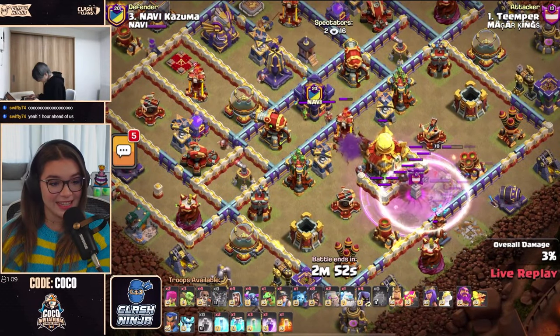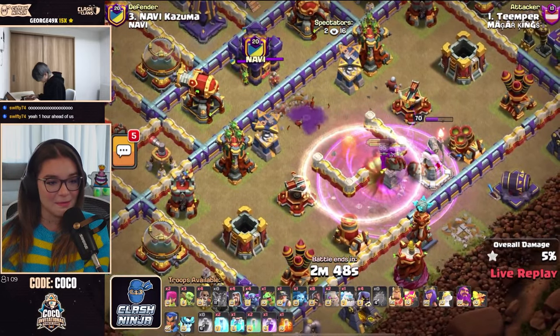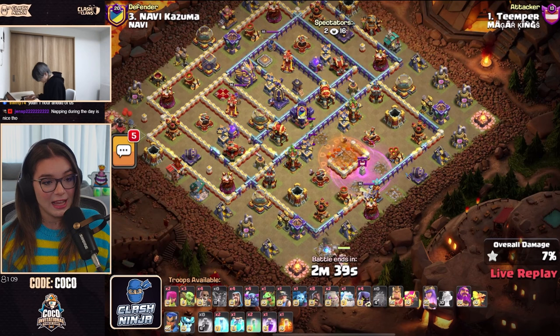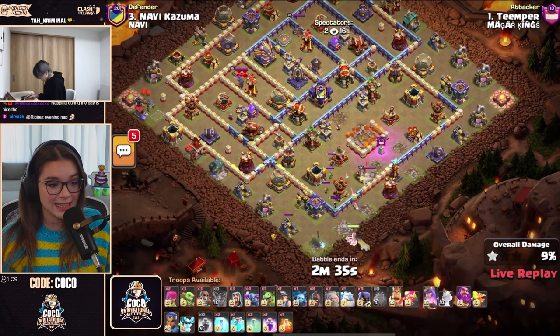Tempher is up next on Kazuma's base with a bowler bounce, getting that Town Hall down and one of those Infernos. You usually see the Monolith on those bowler bounces, but still getting that down is some pretty decent value — getting an Inferno is always nice to see.